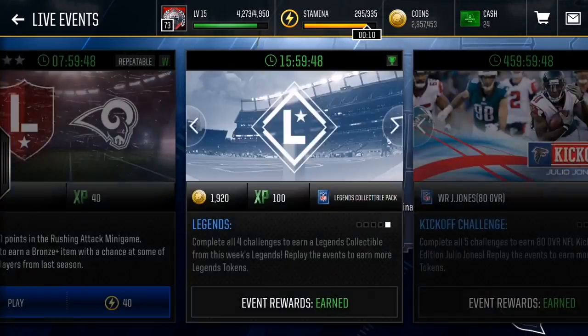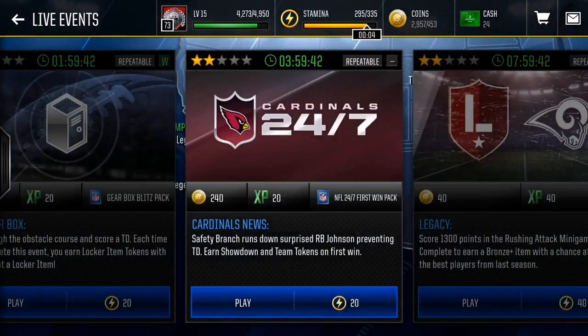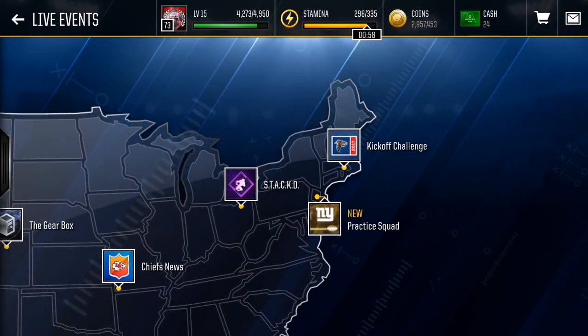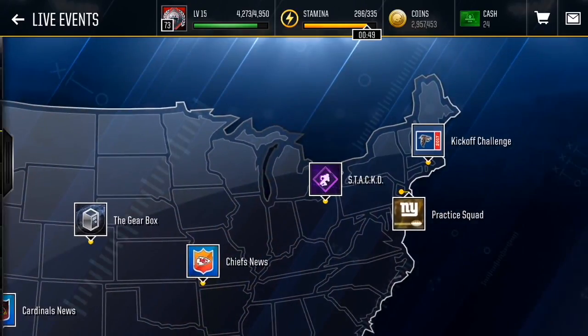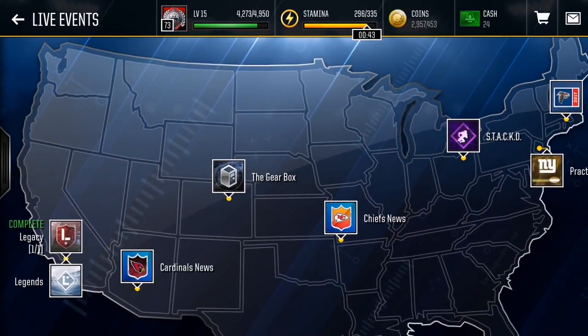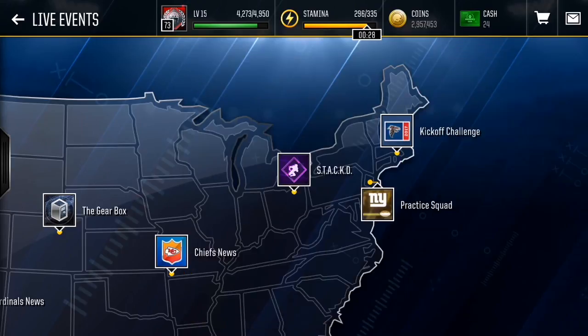We got a silver player — not bad. Always complete your legacy sets; you never know what you can pull. I completed my legend set today — Cardinals, views, all of this. Complete all of it because it gives you XP, and leveling up helps because you can get pro packs and Madden cash. Make sure you're always playing every single live event because you could pull an elite stack player — like I pulled an elite stack Malik Jackson in a pro pack.